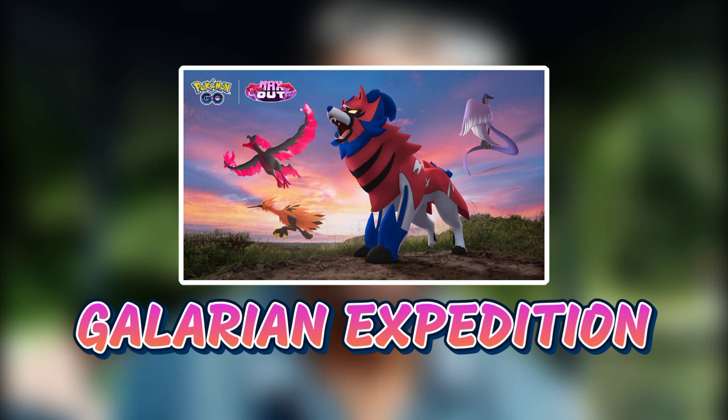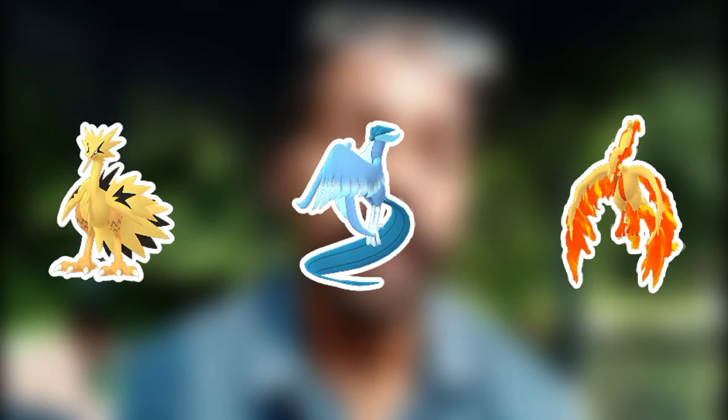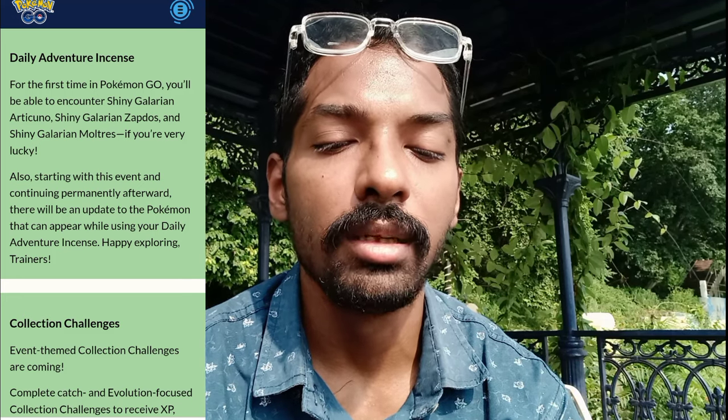If you're super lucky, you may even encounter all of them as a shiny. The very first event of the October month is known as the Galarian Expedition, starting from October 4th and running until October 11th, from 10 AM to 8 PM local time. It features the Galarian birds, and for the very first time you can encounter a shiny Galarian Zapdos, Articuno, and Moltres while using your daily adventure incense.